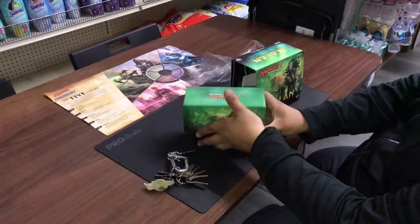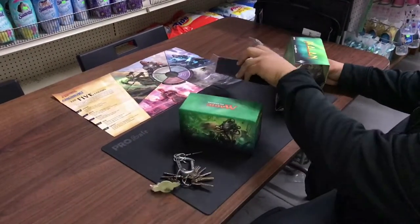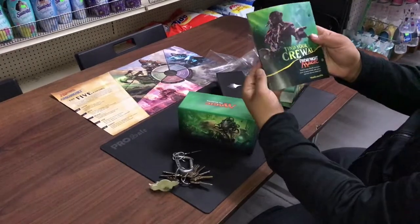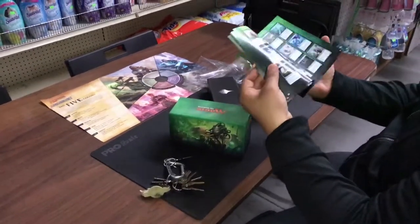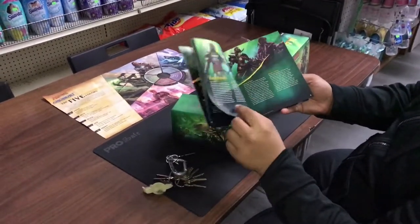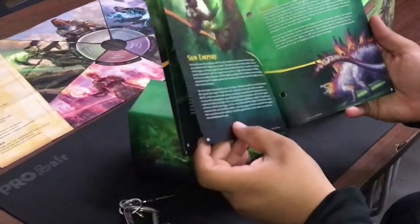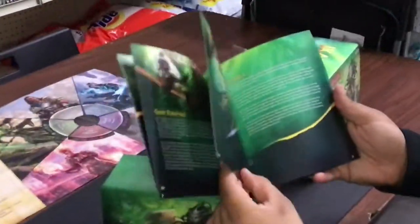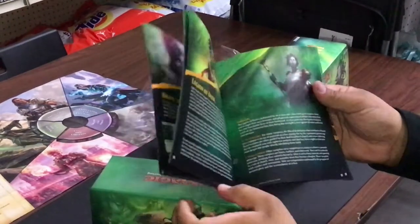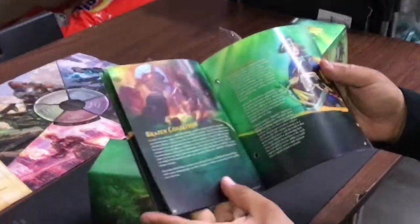I know where I'm putting all my lands — really cool artwork. There's another box inside. Oh, it actually comes with everything in the set! It tells you the story — you get the whole lore. You get the River Heralds with all the Merfolk, the Legion of Dusk with your Vampires.